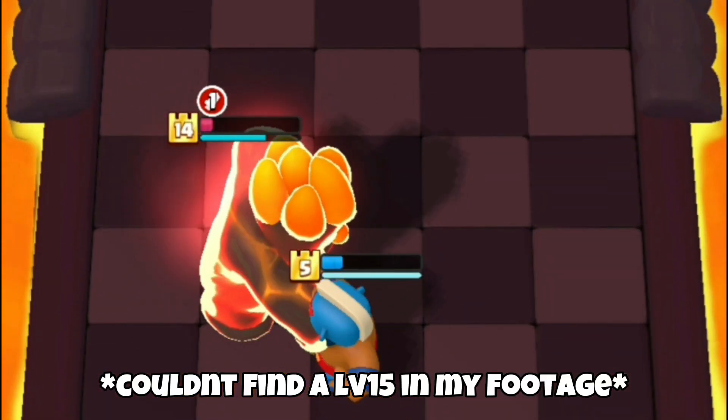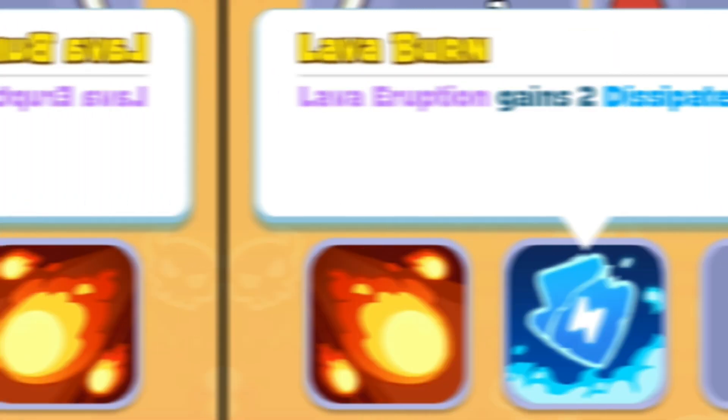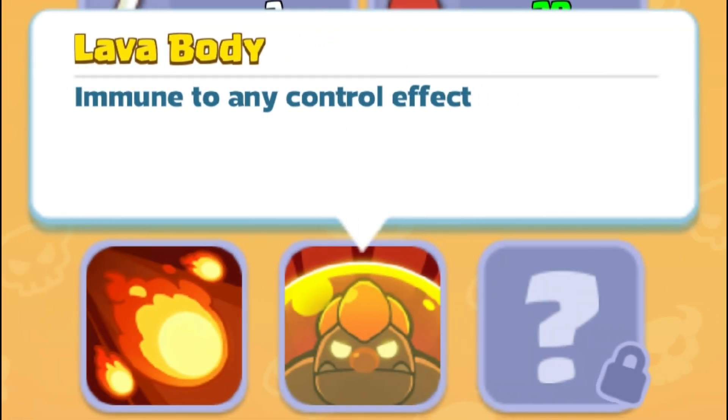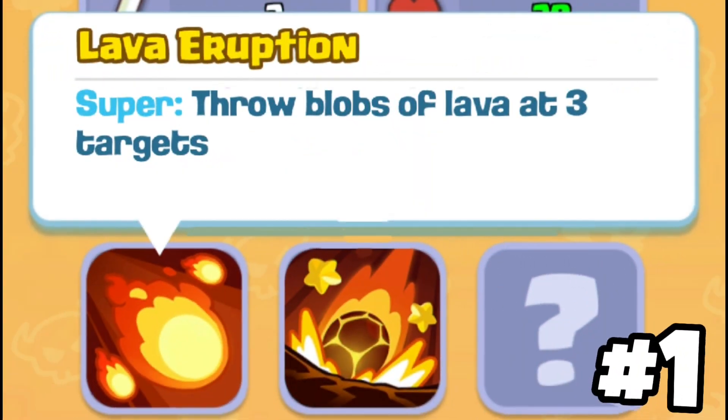Here is a complete guide to counter the Lava Golem from level 1 up to level 15. Let's start off by breaking down his abilities and see how to counter them one by one. The Lava Golem has exactly 7 abilities, 8 if you count his first ability which never changes, also known as the super.